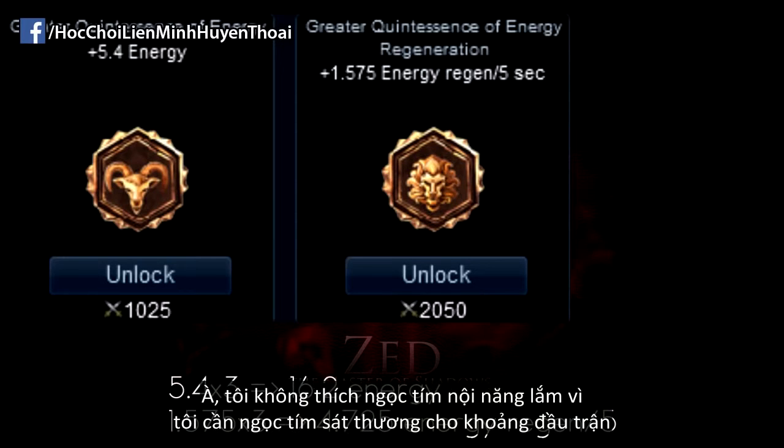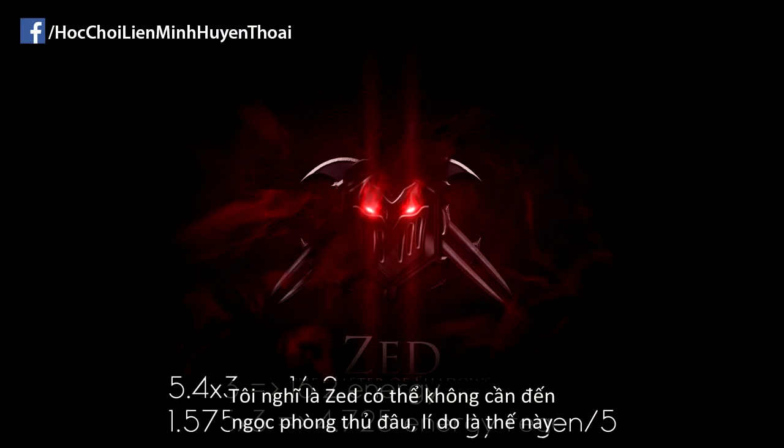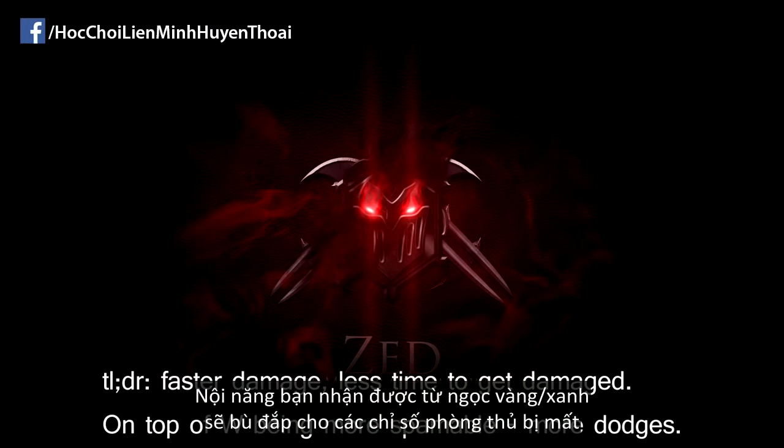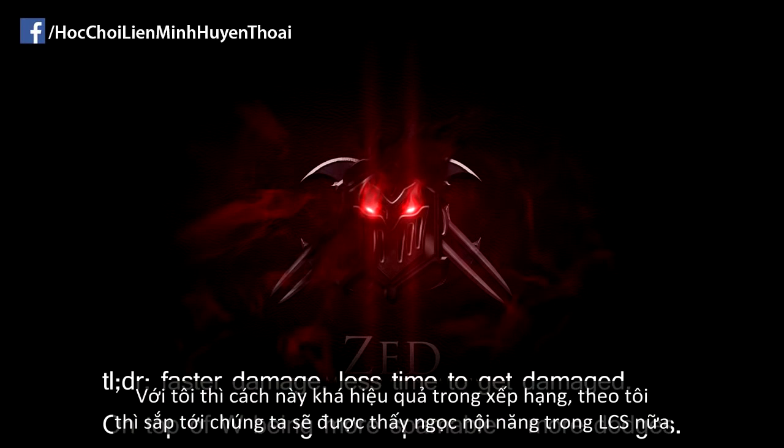I wouldn't recommend the energy quints as much, as you need the AD from quints to do well early game. But I think Zed can do fine without defensive runes, and here's why: the energy you gain from seals and glyphs balances out the loss of early defensive stats, as the potential damage output mitigates the extra damage you take as a result of less defensive stats.